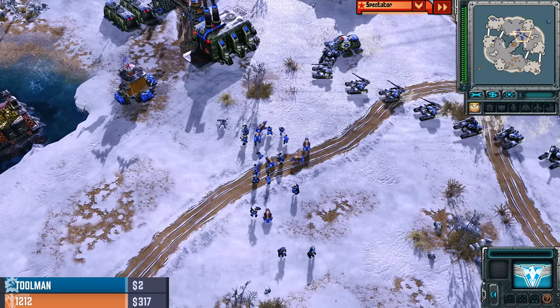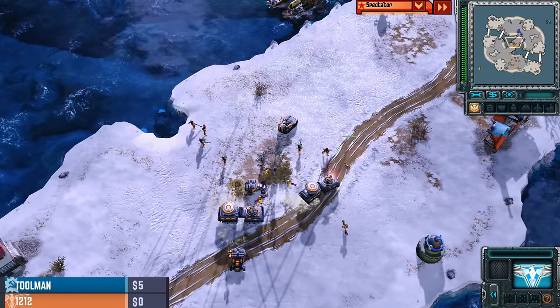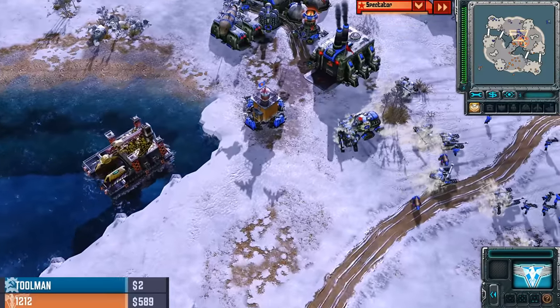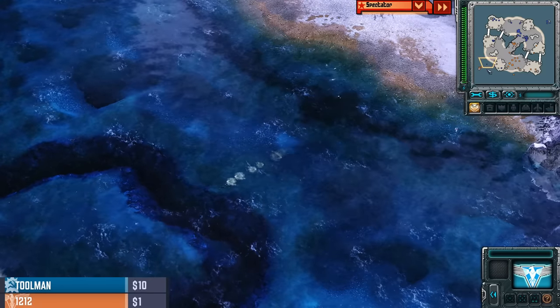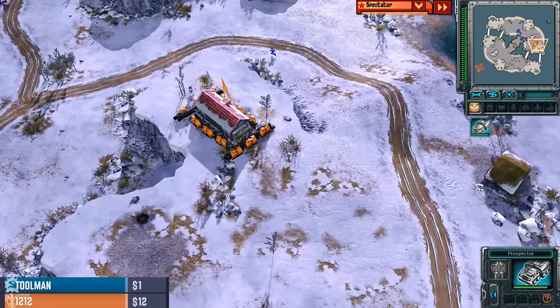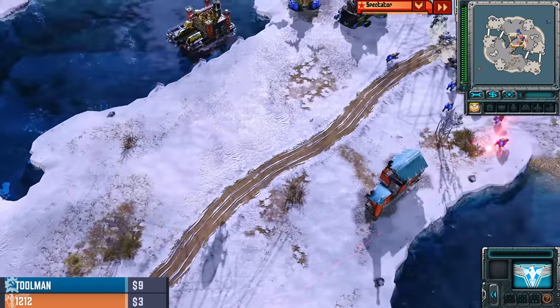One Oil Derrick and four Refineries for Toolman, and then it's just four Refineries for 12-12. He has yet to deny or claim the left side Oil Derrick back from Toolman. Both players are happy to play this one out with ground armies growing — no crazy base push with turrets. It's Big War Factory style. And this Terror Drone is actually going to get the kill on the Harvester, nicely denying that fourth Refinery out there at the water.